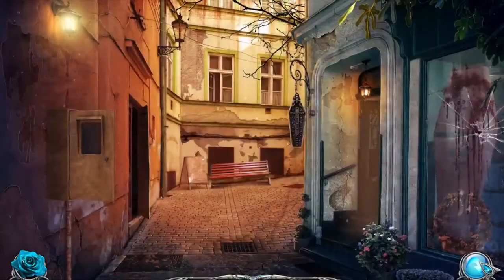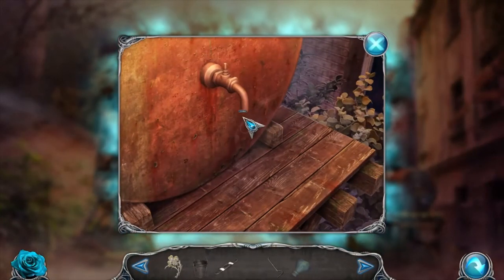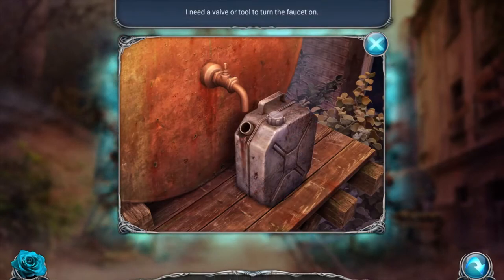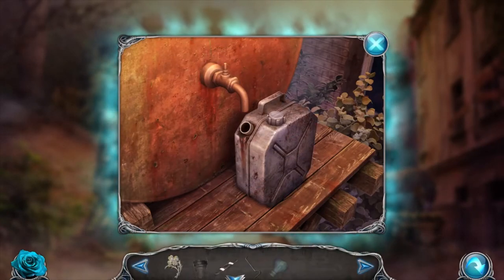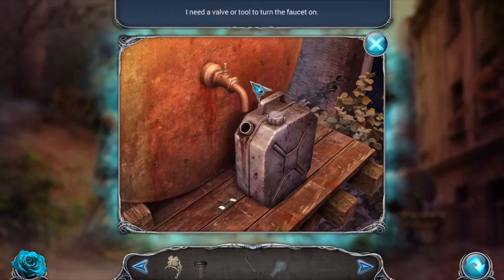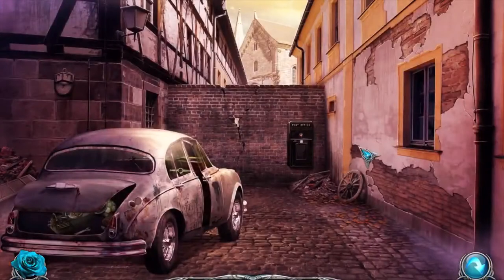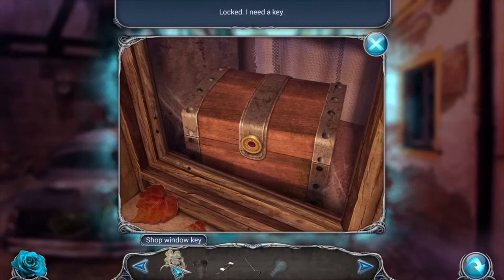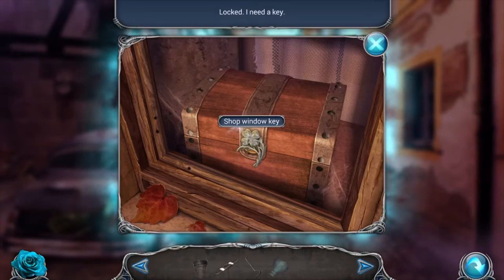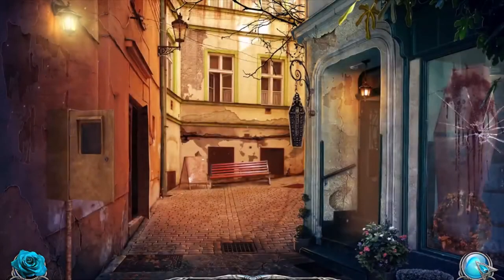Oh wait, I gotta go back and get the gas. We need a valve - maybe I can use this, but I do not have a valve. We do have the window key so maybe that will help us out. It says shop window key - what other window do we have?